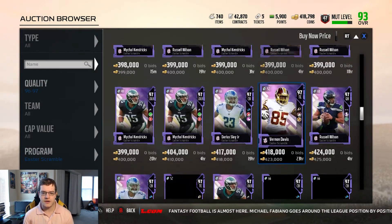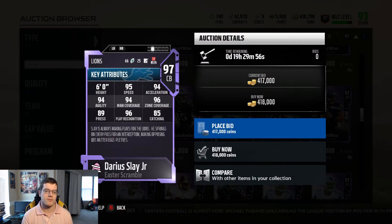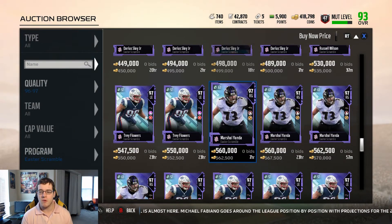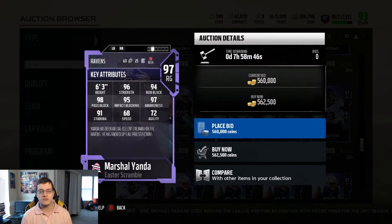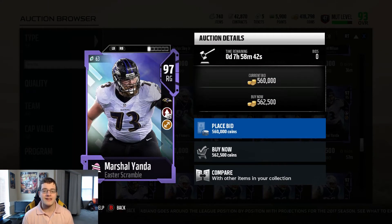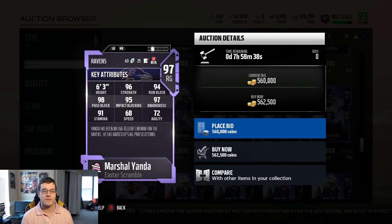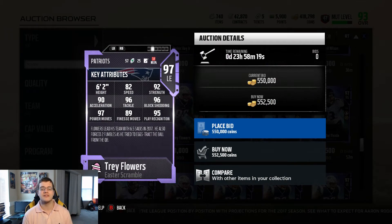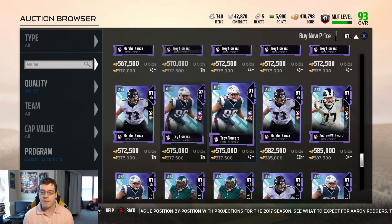Darius Slay Jr. is one of the hair players with 95 speed and 96 zone coverage — another corner you may want on your team. The tortoise players include Marshall Yanda, who has nearly 99 pass block and 94 run block, and Trey Flowers with 96 block shed and 97 power move — amazing cards.